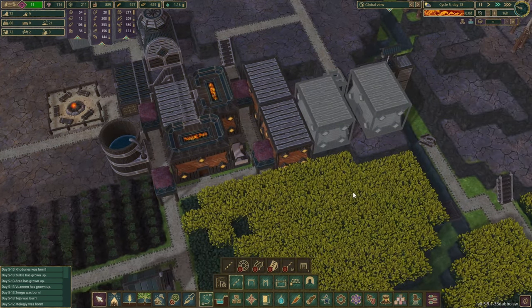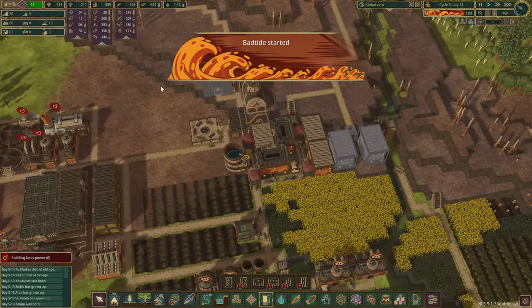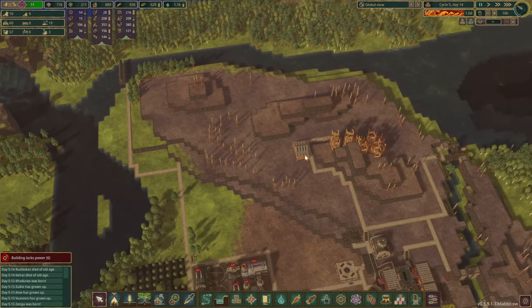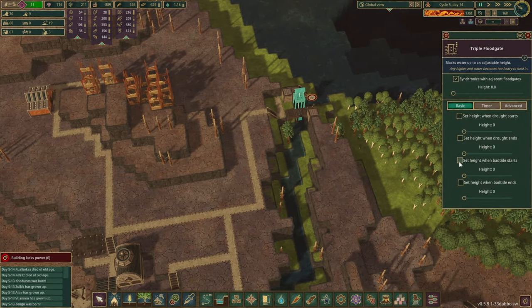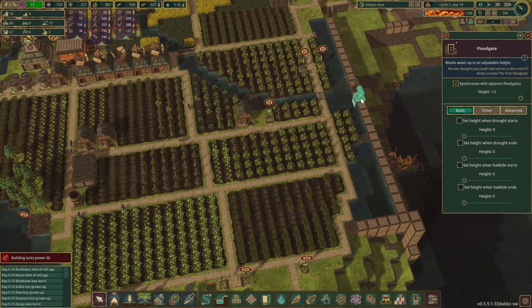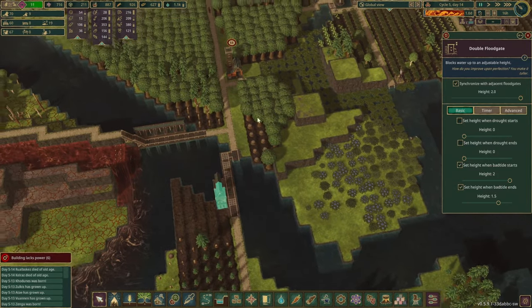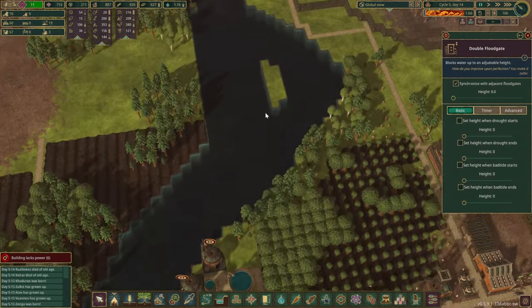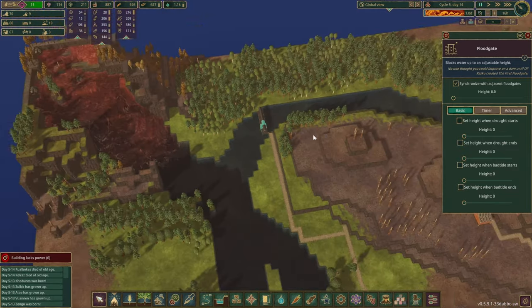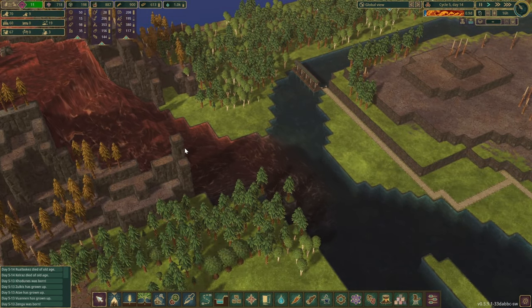Let's figure out what to do with this empty space in here — I might move some things around, maybe there's a different building we could use. The bad tide has started. Oh, that looks nasty. So when the bad tide starts, I think we are a bit late now. When it ends, we can drop you, I guess. Let's move you upwards. You guys are still closed, right? I'm going to move you up as well — just make sure everything is closed except these ones here.